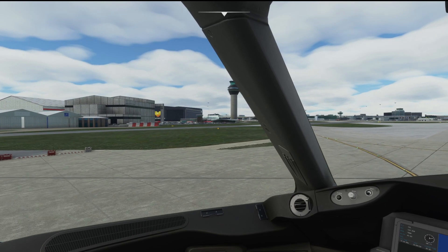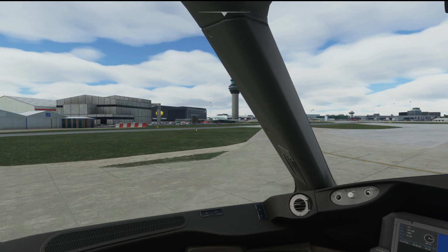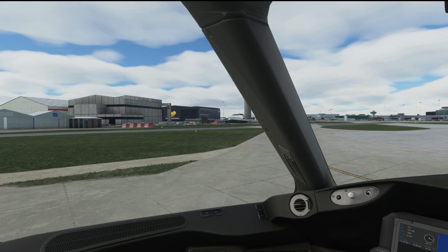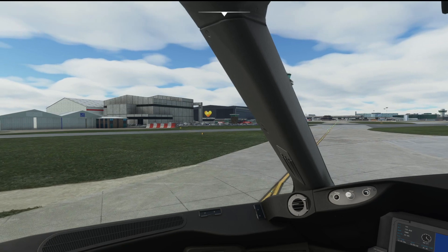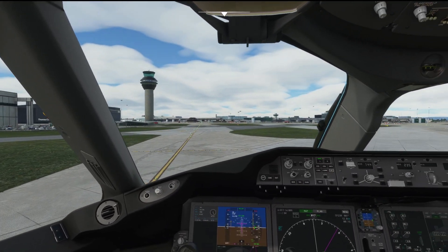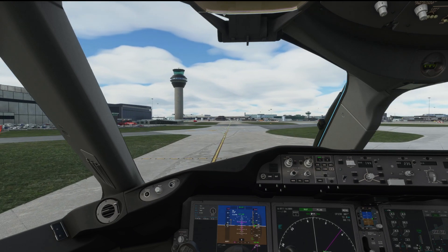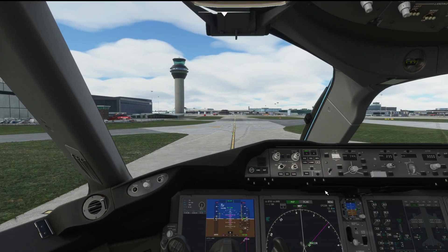TUI used Terminal 2 at Manchester. This is Mako Simulations Manchester Airport by the way — if you haven't already got it, check the links in the description. There will be a direct link to the product page. It's exceptionally good freeware at £9.99 direct from the developer, and it's one of if not the best payware scenery for Microsoft Flight Simulator at the moment.